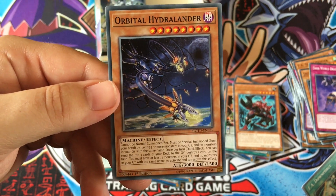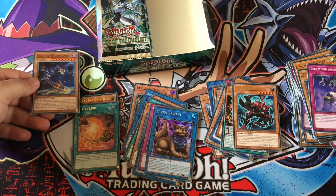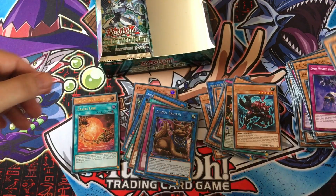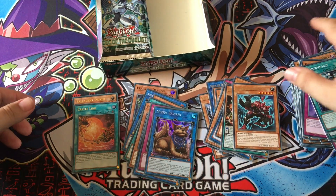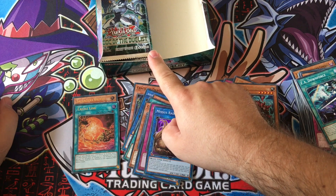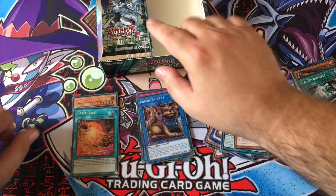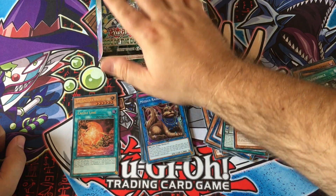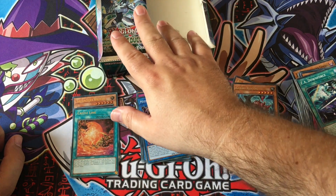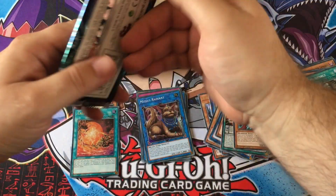You must have at least two monsters in your graveyard and no monsters with the same name to activate and resolve this effect. 3000 attack — if you pull that just be like, yeah, there's five monsters in the graveyard, boom. It's a bit of a monster that one. So let's hope there's two secret rares this side or at least one. There have to be two ultras — that's the ratios. Though ratios aren't always the same.